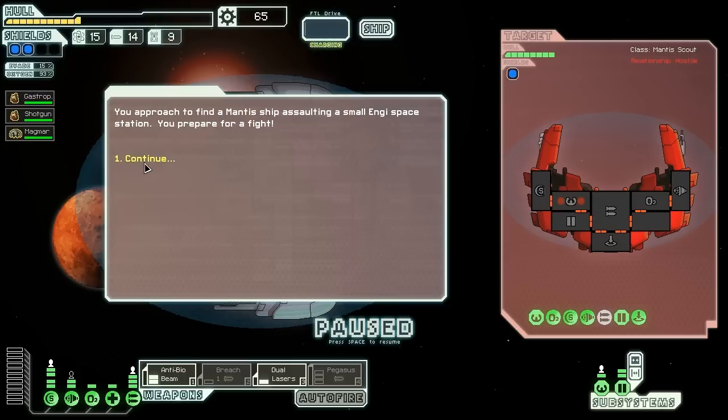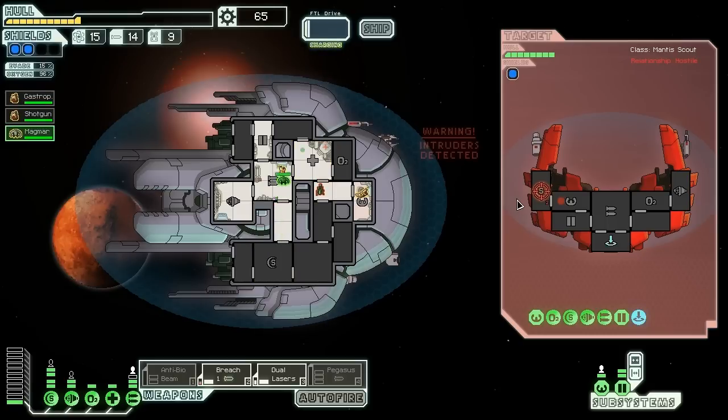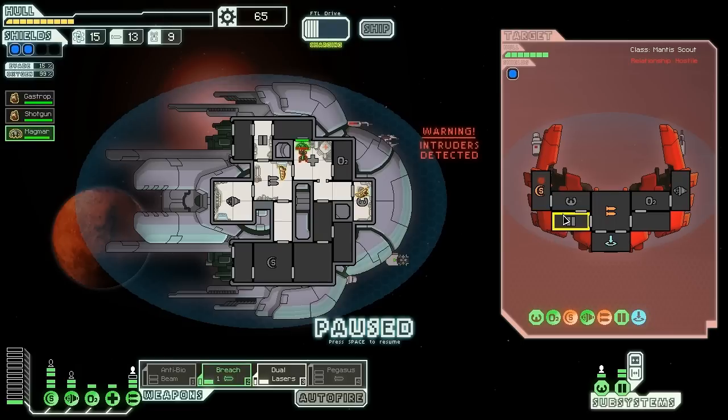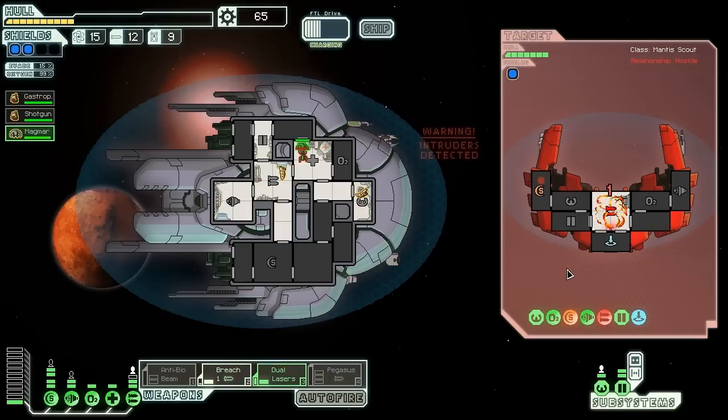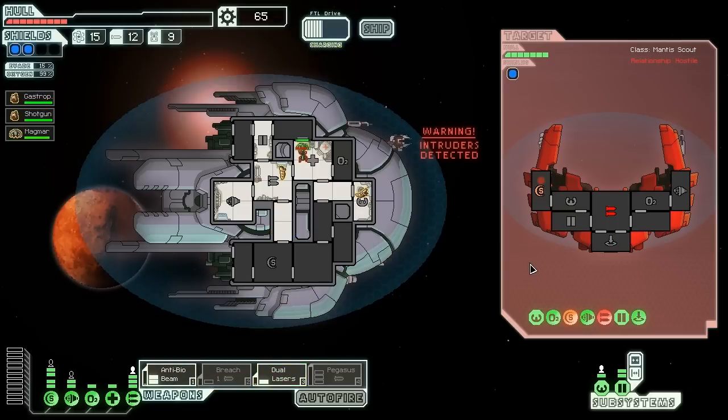Let's respond to the call. Oh, Mantis — when will you ever learn? That guy is going to be stuck there for a bit — actually, he's going to try and go into this med bay. That's fine with me. That did not take down their shield system, unfortunately, which means I've got to start trying to take out these missiles. Drop a bomb in there — that missile system is taken out. You can start powering up the anti-bio beam to start slaughtering these Mantis men.